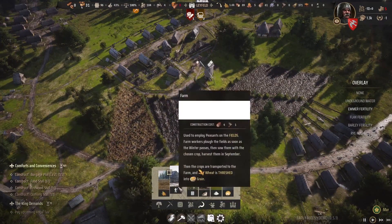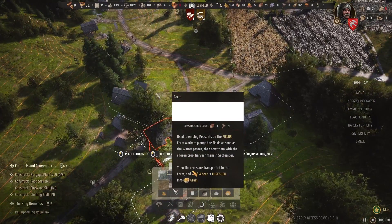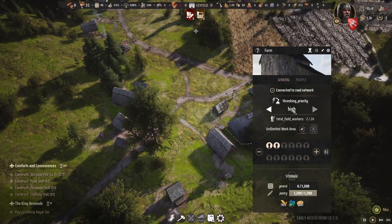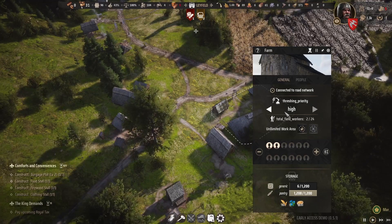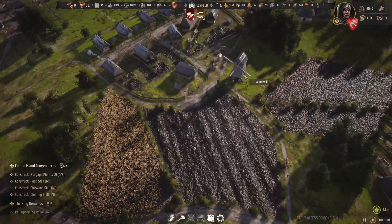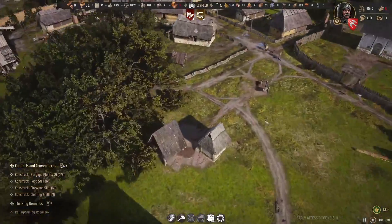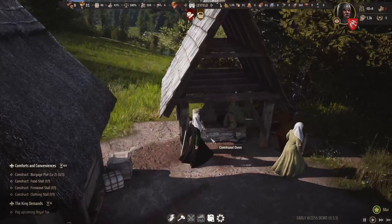A farm is built by simply clicking and plopping it down. It currently costs four timber and one tool, and allows up to 12 workers to harvest all the fields. They can also plant fields and do threshing — basically taking stalks of wheat, bringing them back to the farm, and beating the grain out of them. Those grains are then taken to the windmill and turned into flour. That's the production chain: field to farm to windmill to communal oven, which turns everything into bread and employs three people.